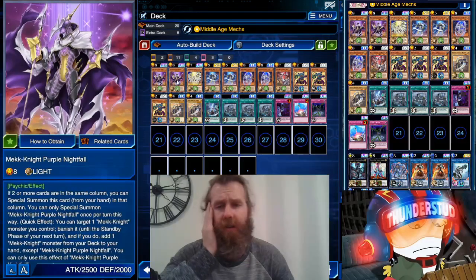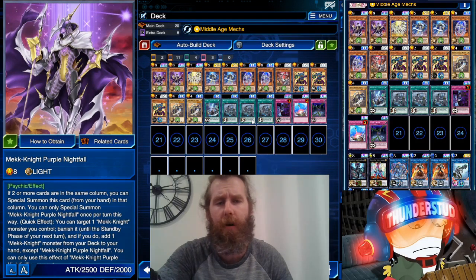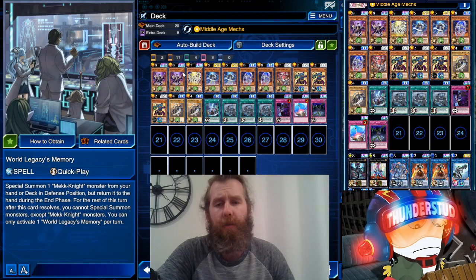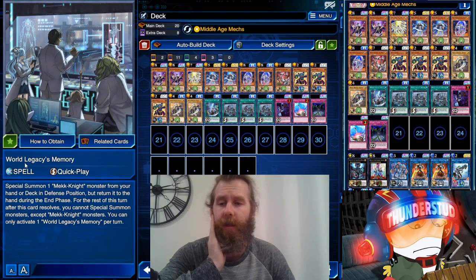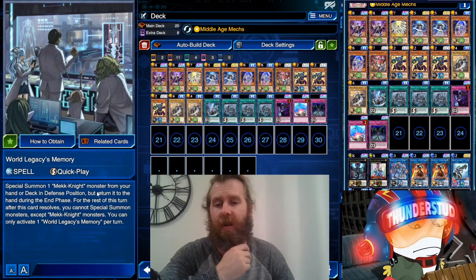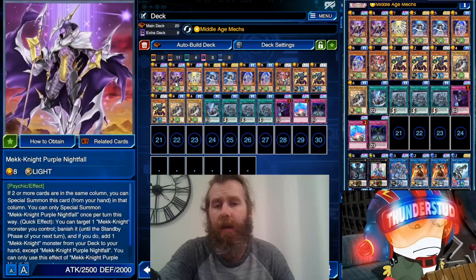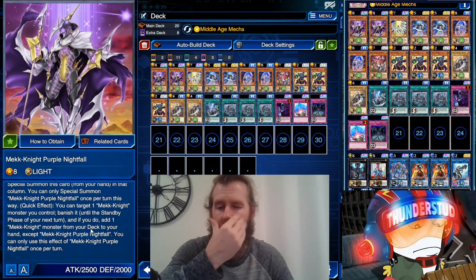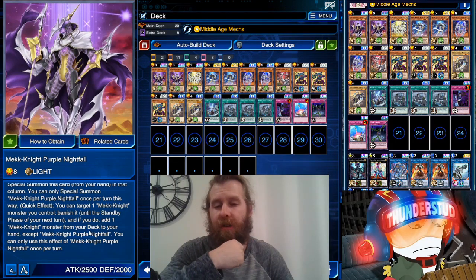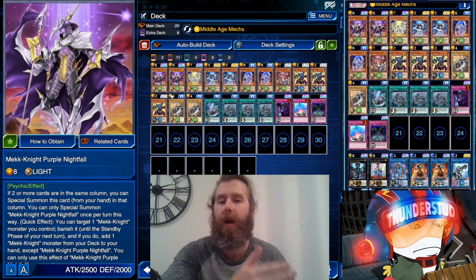This deck is actually pretty accessible. I only have two Purple Nightfall — you'd want three, but you can probably play with just one thanks to World Legacy's Memory. It's a quick-play that special summons a Mech Knight from your hand or deck in defense position, then returns it to your hand in the end phase. But with Purple Knight's own effect, you can target a Mech Knight you control, banish it — it can even be this one — and during the standby of your next turn, add a Mech Knight monster from your deck to your hand. Then you get the monster back to the field, not just to the hand.